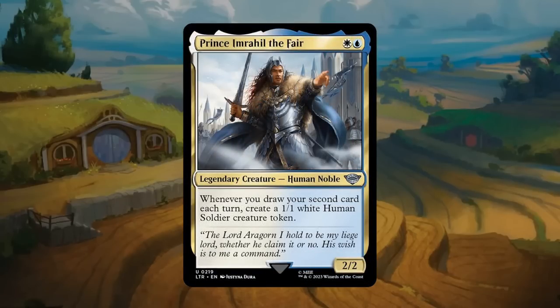Prince Imrahil the Fair: another blue-white 2-drop, a 2/2 legendary human noble at uncommon. Whenever you draw your second card each turn, create a 1/1 white human soldier creature token. Blue typically doesn't lack card draw, so we should be able to enable the Prince pretty easily and generate tokens that can chump block on the ground, block opposing ring bearers, or even finish out the game with a team pump. The Prince seems quite nice in blue-white and gets a B.